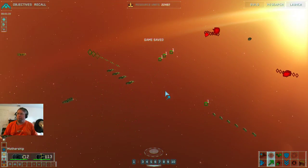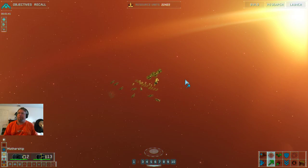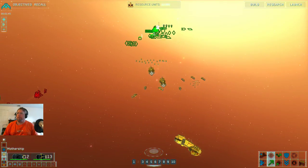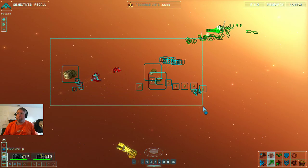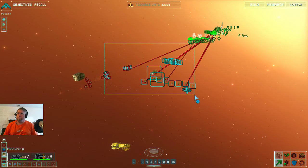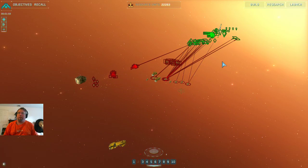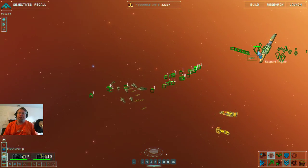Okay — frigates, corvettes, destroyers. That's what I was curious about. Group one copies, intercept course punched in. Take him out in chunks — that's honestly all we can do.